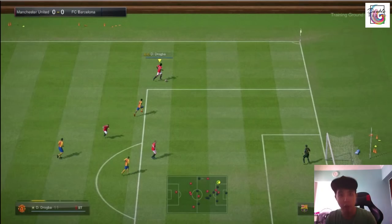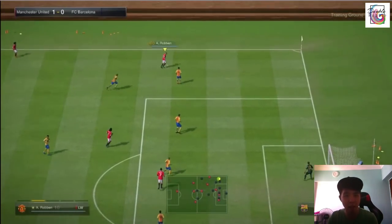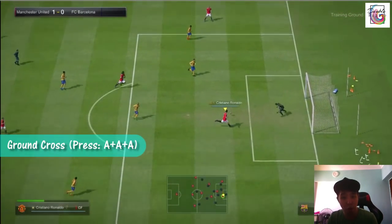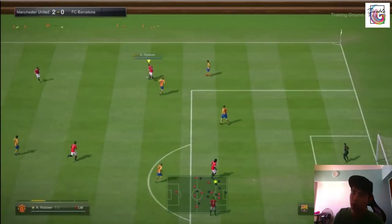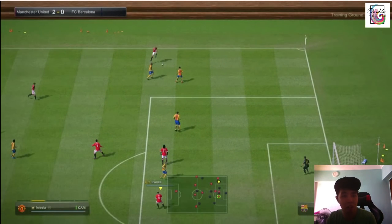In the training ground, let me start with the basics. There are four types of crosses primarily. The normal cross is the A button — it's high, looping, and has curl. Double tap A gives a mid-height cross. Triple tap A is the ground cross, which is quite useful. Q plus A gives you the early cross. Out of these four, I only actually use two: the normal cross (A button, about 95% of my crosses) and the triple tap ground cross, useful on the counter when there's no defender marking.